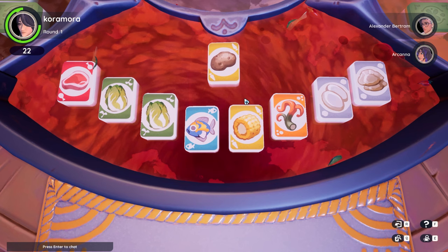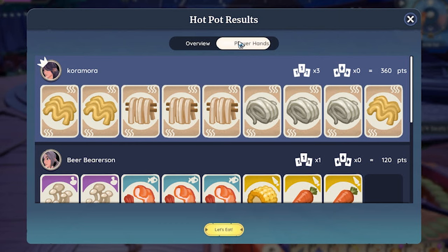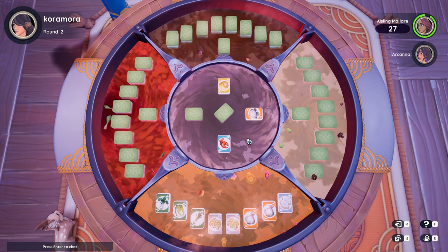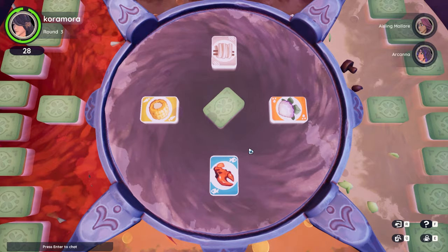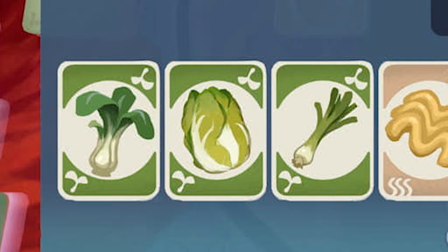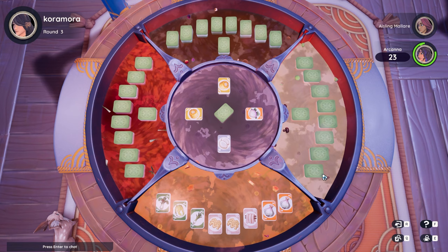You can win Hotpot two different ways. The first way is getting three sets of three identical ingredients — it doesn't matter what category they belong to, as long as that item is in a set of three: three potatoes, three fish, three lobsters, three whatever. The second way is by collecting three different ingredients in a category. Each category has three different ingredients in it. For example, vegetables have potatoes, carrots, and corn. If you collect one of each, that counts as a complete set and gets you one step closer to a win.